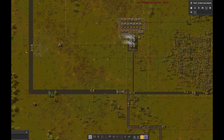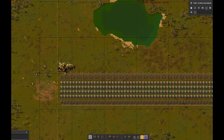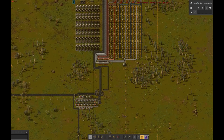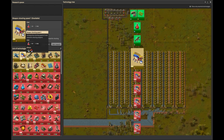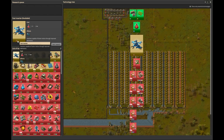Building all of this has taken so long that Playing Mike has run out of things to research entirely, despite the 1000x science cost multiplier. He has researched all red technologies except for shooting speed 1 and fast inserter, for some reason. That is a weird combination of techs to leave out.